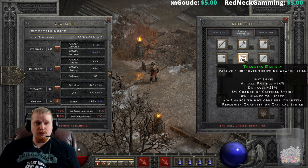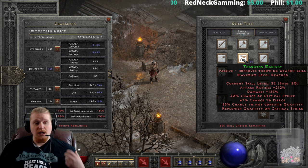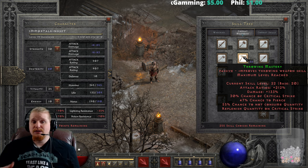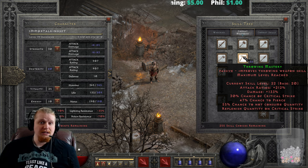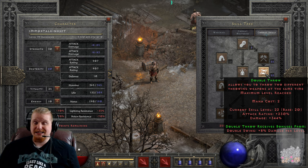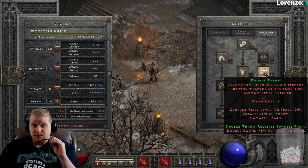Combined with changes to Throwing Mastery — which now allows you to replenish quantity, grant pierce, and in some cases not even lose durability — it's actually pretty cool. Quite honestly, the Throwing Barbarian has now sort of come back to life.